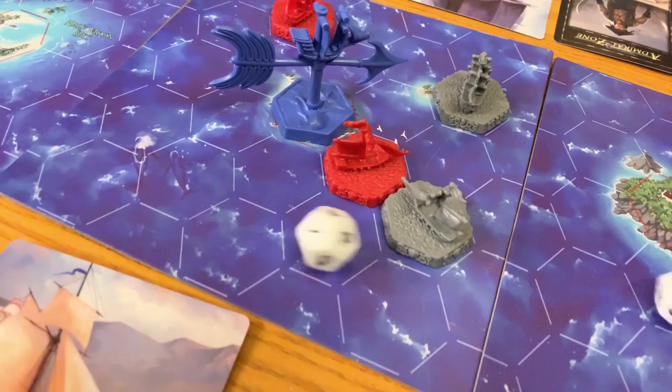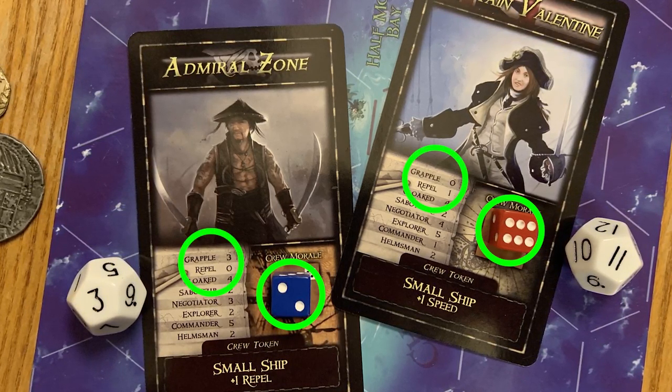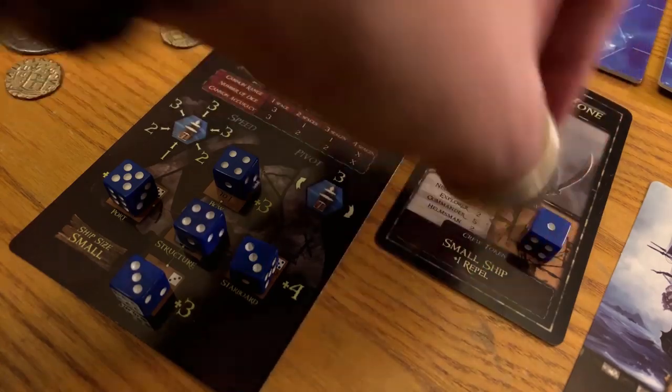If you fail to hit the target with any of your dice, nothing happens — everyone just points and laughs at you. Another way to attack is by boarding. Each ship can attack via boarding or cannons, but not both. You must be adjacent to a ship; declare your intentions and both players get one chance to play skill cards. Then both attacker and defender each roll 1d12, adding your number to your captain's current morale, any cards played, and the printed value for grapple or repel. Whoever rolled lowest, as well as anyone who rolled a one, takes one point of structural damage and that captain's morale drops to one. But if you roll the highest number, fill that captain's morale up to its max — happy crew!